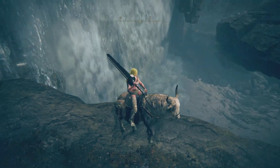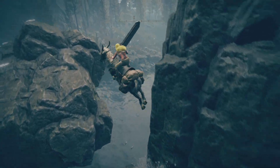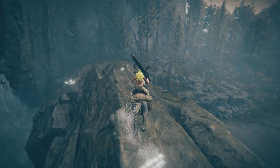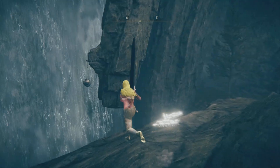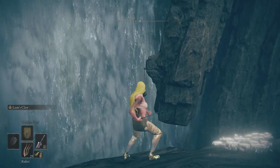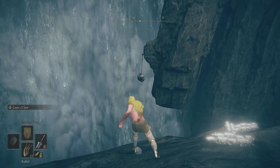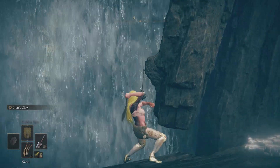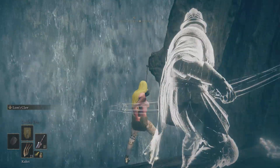It basically leads down there anyhow, so let's take the safe route. Also there's a route on the right, but I want to try this one first. Oh, what is that? Yes, that's interesting — can I throw it? I need to check my aim. Almost, almost had it. A little bit higher — too high. Why is it so hard? I should just use a bow like that guy.